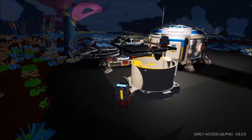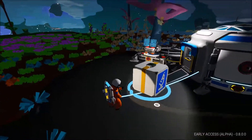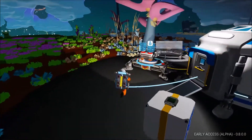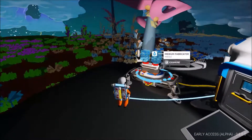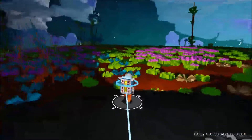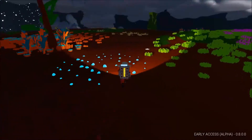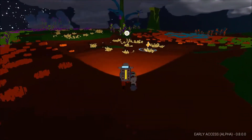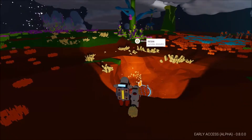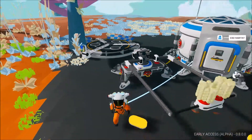It finished and it just made a thing. I think I need to place it on top of something, since it's a module. So I need to build another large platform, which means I need to find resin first. Resin is right over there — compound and resin are usually spawned right next to the beginning area because you need them to kick things off, so they're always commonly found everywhere.